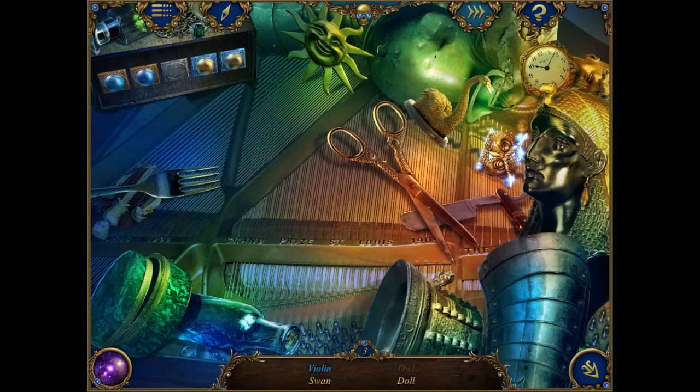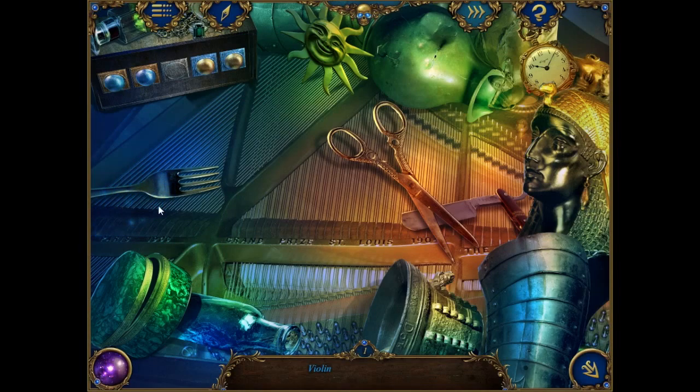We are on like a roll. Hot streak! It's a hidden object thing. Car - well, it's not really a car. 1408. A doll. A skull. A violin.